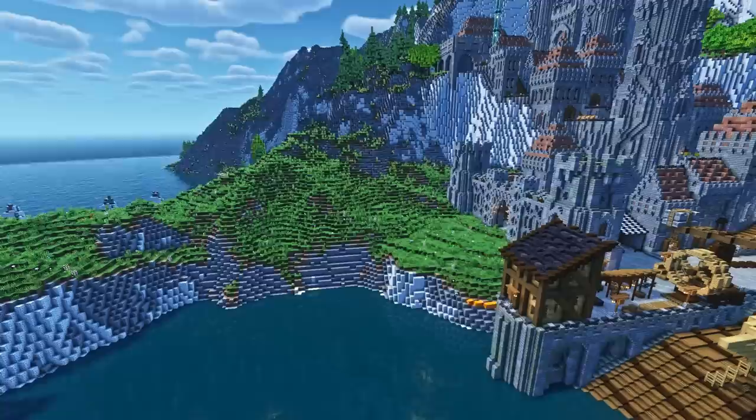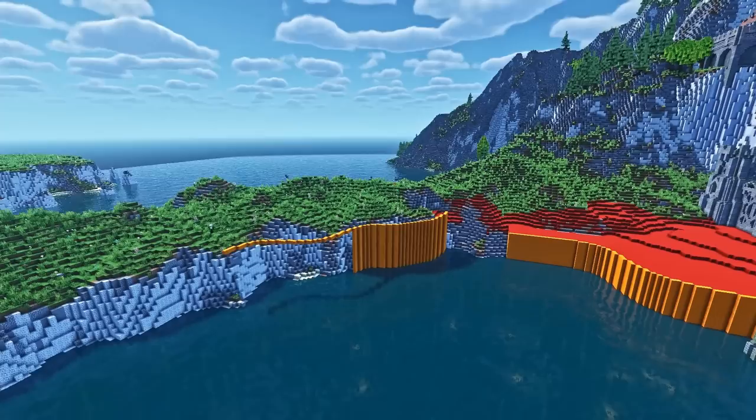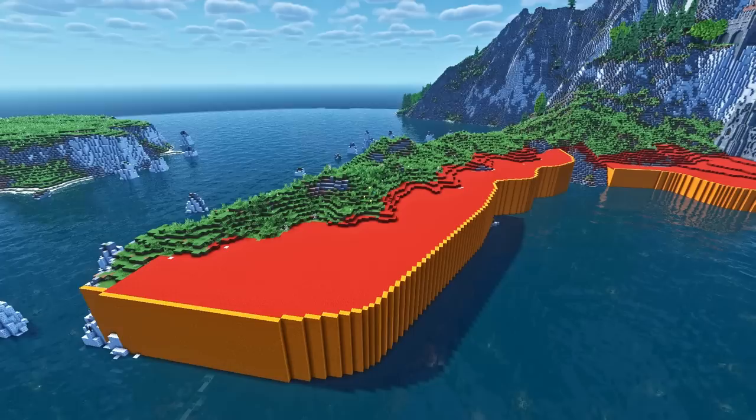With the ships done and placed, I finished the docks with some final details and added a small drawbridge across the canal to connect this dock with the other half of the city. With the first dock area done, I moved over to the peninsula on the left side of Kiesol.